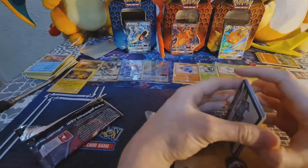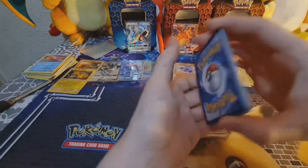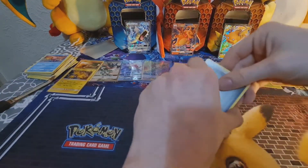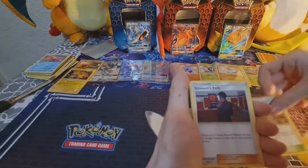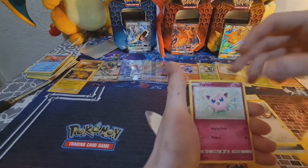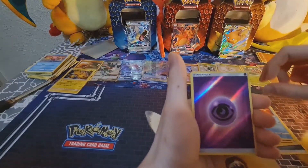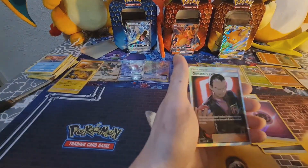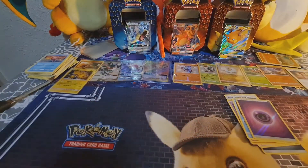We got that rainbow bird trilogy and that is just amazing. We've got insane pulls today, insane pulls. From the back with a little tap for good luck. So we got Farfetch'd, Blaine's Gym, Giovanni's Exile, Geodude, Eevee, Jigglypuff, Koffing, Staryu, a Reverse Psychic Energy. Oh! And a full-art Giovanni's Exile! Oh my god! The pulls keep on coming guys, the pulls keep on coming!